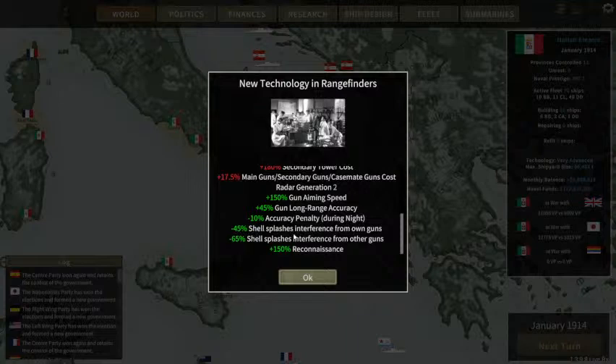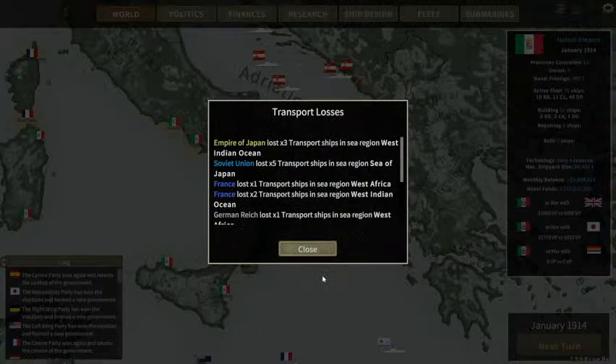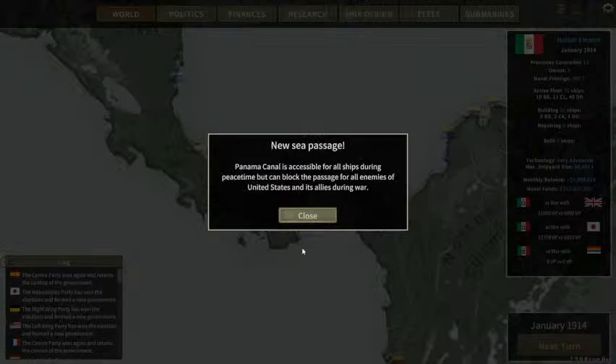My accuracy penalty drops at night considerably. Minus 45% from shell splashes, because I'm not going by visuals. Minus 65% from shell splashes from own guns and other guns. 150% reconnaissance — I can see through rain.